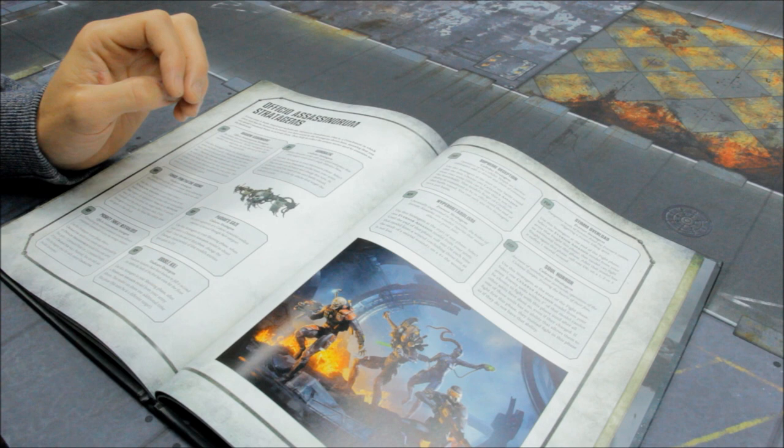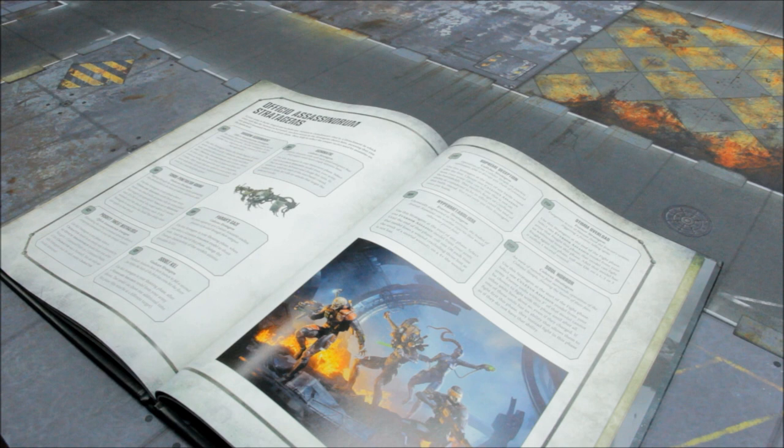Still the Vindicare Assassin is the best here, I think. Supreme Deception — 2 command points: use this stratagem at the start of any battle round after the first. Choose one Culexus Assassin from your army — this unit can be one that is not on the battlefield. That model's Reign of Confusion ability is considered to be in effect until the end of that battle round. You can use this stratagem once per battle.